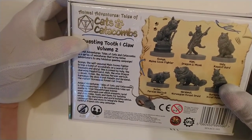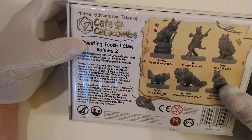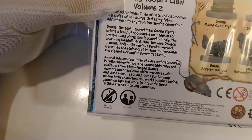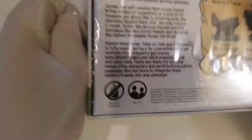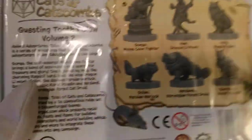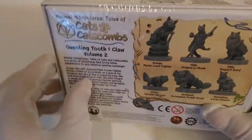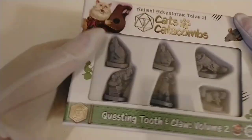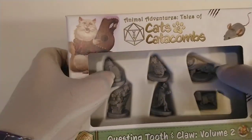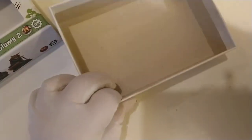Animal Adventures: Tales of Cats and Catacombs is fully compatible with 5th edition rule sets. The website is steamforged.com. Let's get this open. I don't know if it comes with any supplements — it was only $25. All I really cared about was the figures, though it seems like there's an actual campaign in here judging by the back. Usually figures are about $5 a piece, so at $25 one figure is basically free. Okay — yep, just figures.